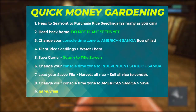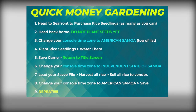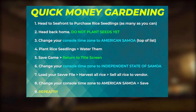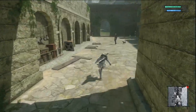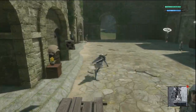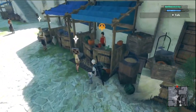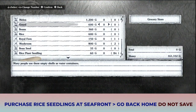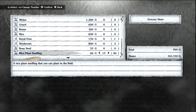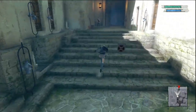Here's the outline to the steps you're gonna be doing if you want to use this method, and I'm gonna be going in depth with these steps so you can do it yourself. First off you're gonna need a little bit of startup money — the more money you have the better, and around 5,000 is a pretty good start. Head on over to Seafront and buy as many rice seedlings as you can. You can purchase fertilizer if you want, but I don't recommend it because it just takes much longer to actually plant the fertilizer.